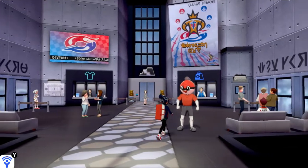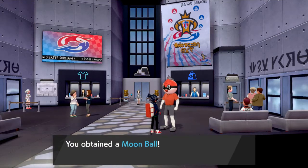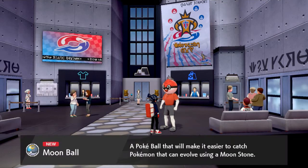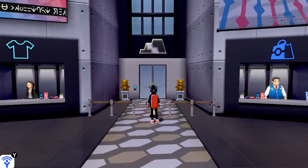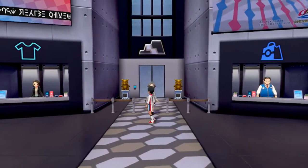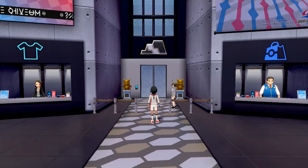Alrighty. First things first — talk to this guy, he's going to give you a Pokeball of some sorts. A Moon Ball, which as many of you guys already know, captures any Pokemon that evolves through a Moon Stone. So we're going to be facing Gordy first. His puzzle's a little bit interesting, so let's go ahead and talk to this lady. We're going to be dressing up into our cool equipment right here. Make sure to receive the trap detector up ahead — you'll need it for your gym mission.